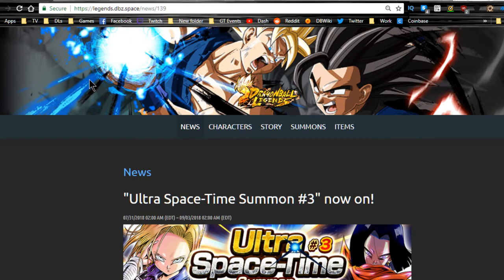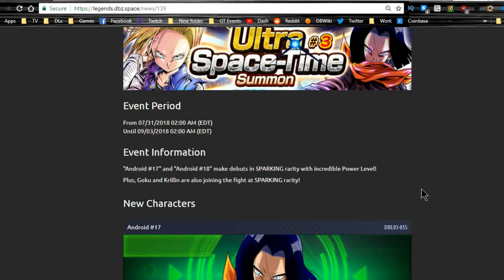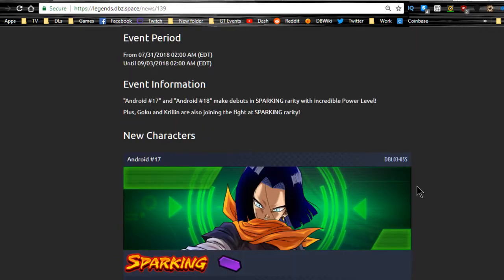Hey guys, welcome back for another Dragon Ball Legends video. This is a follow-up to yesterday's video, which covered all the sparking units currently available from the Ultra Space-Time Summons number three. Today we're going to be going over the other extreme units — there are four extreme units and two hero units. The heroes we'll just talk about their Z abilities, but we'll focus more on the extreme units.